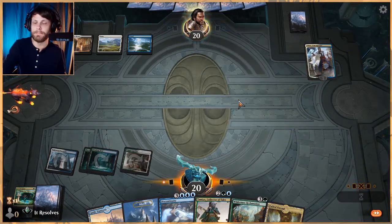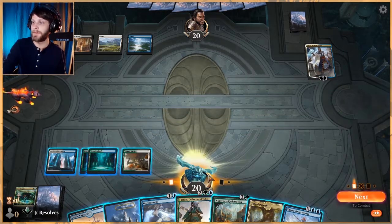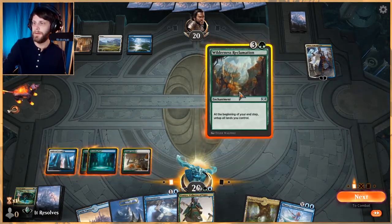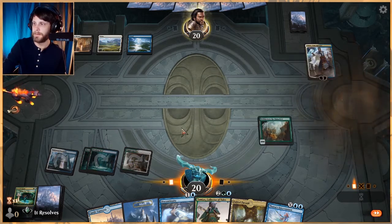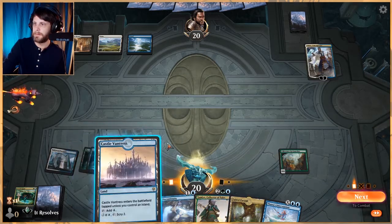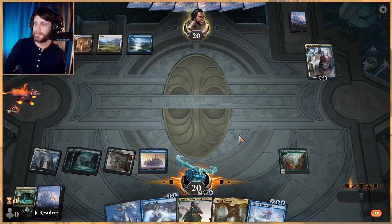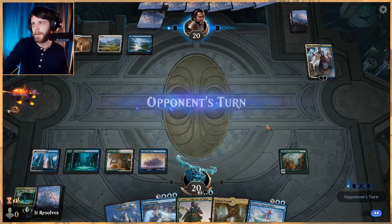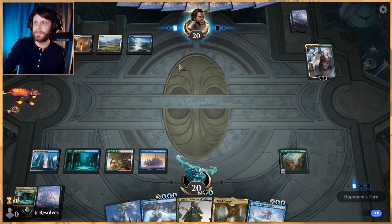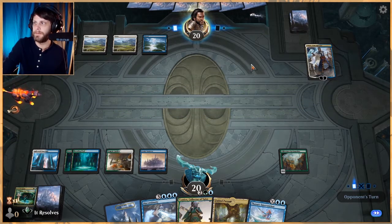Oh, they did that instead — that's fine with me. They're short on land, which is nice. Let's do that and play a Castle Vantress. We get to leave up Thassa's Intervention this turn, which hopefully will be good considering they are stuck on mana. Less stuck on mana now.